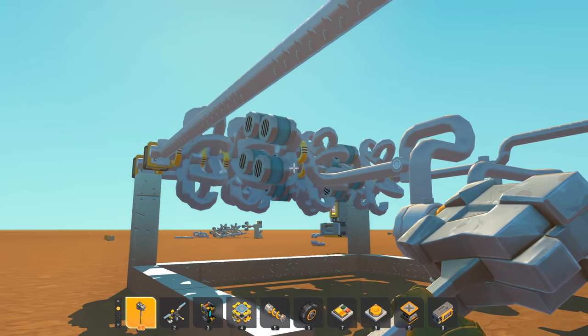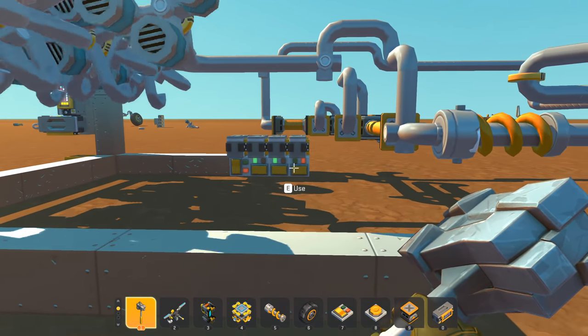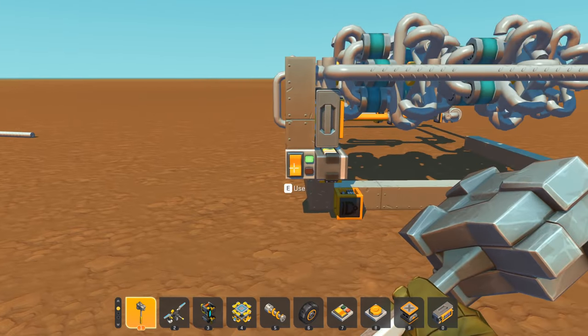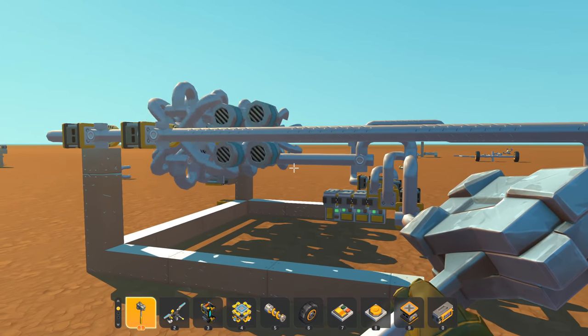I have to admit the third gear might be a little bit quick for comfort, but it's working for the most part. Let's disengage this again. We're gonna go into reverse, but for that we would have to shut down the motor first and then let the reverse gear do its thing. Disengage the clutch and there we go, we're in reverse.